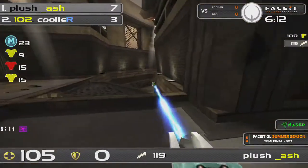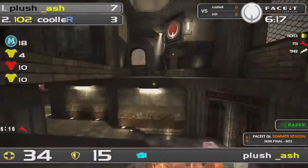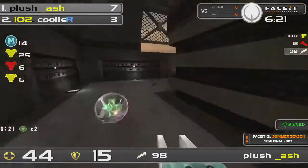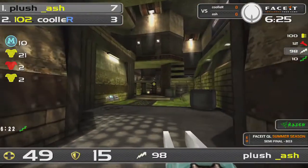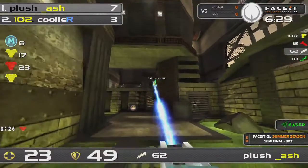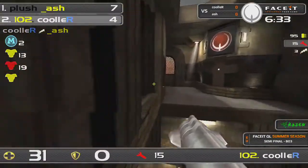Now Ash is just chasing, trying to chase Cooler away. It's sort of a brief stalemate between these two because both are low and both are trying to find some armor and some health. Where is Cooler? There he is — finally going in at the right moment, taking the frag. Seven to four.